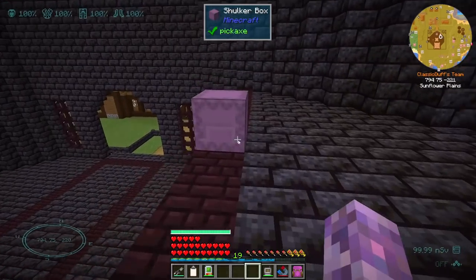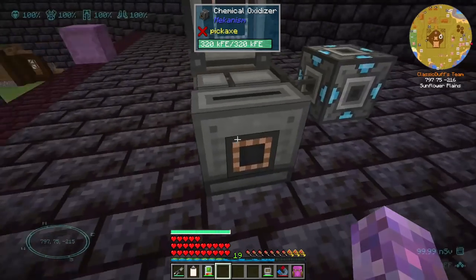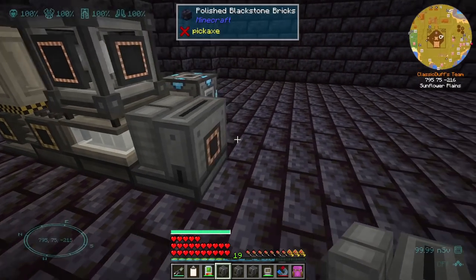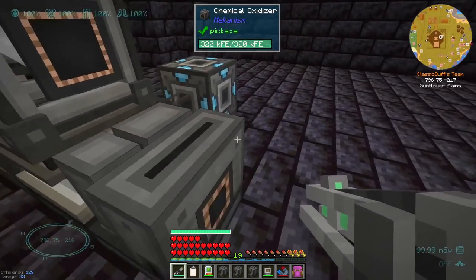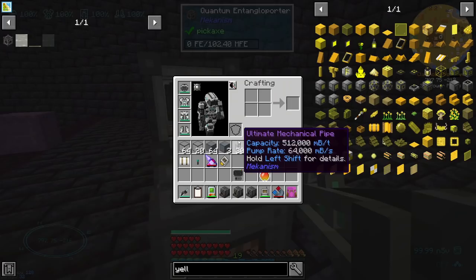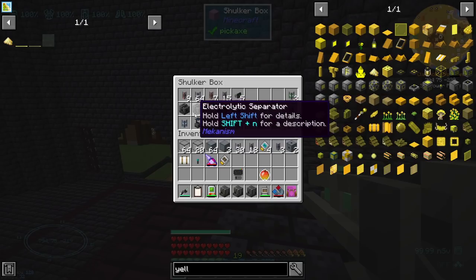The next component is uranium oxide, so we need yellow cake uranium from a chemical oxidizer. Somewhere around here — ah, these are all the chemical oxidizers I had set up for processing uranium. None of them have anything in them, they're all empty. So this machine will get an importer, but we don't have any yellow cake uranium yet. We need uranium oxide, which was yellow cake uranium, and this was an enrichment chamber with uranium ingots, so you must have an enriching chamber.